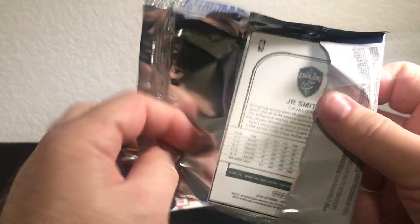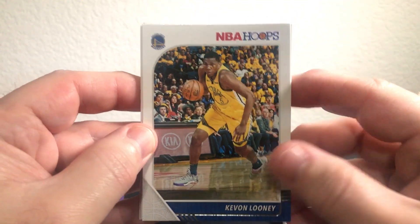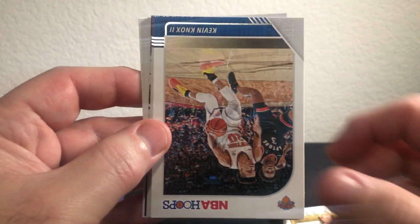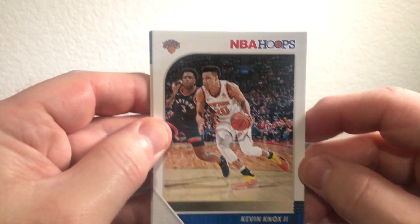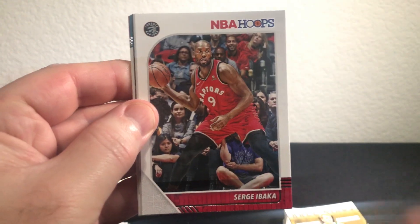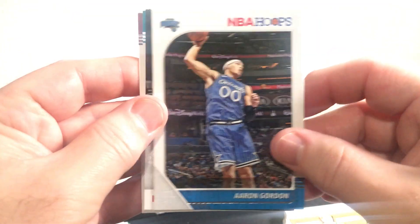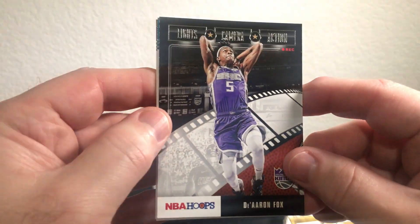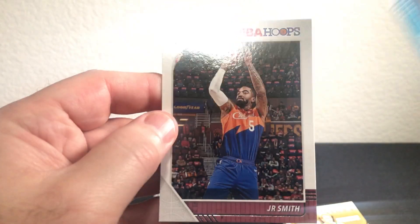Alright, last two packs here. Let's see if we can get a Zion — one of these, that'd be nice. Kevin Looney, Biyombo, Kevin Knox, Serge Ibaka, Aaron Gordon. Nice — Lights, Camera, Action — De'Aaron Fox PC. And then we got a Jalen McDaniels rookie and JR Smith.